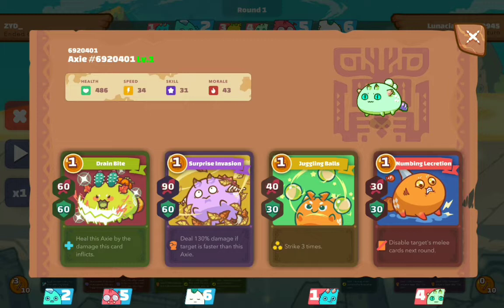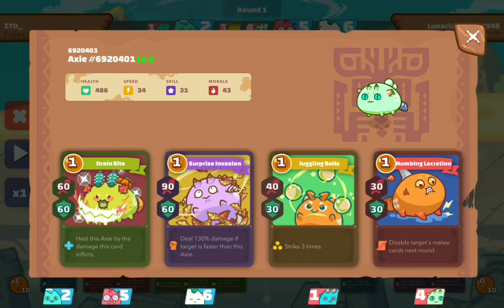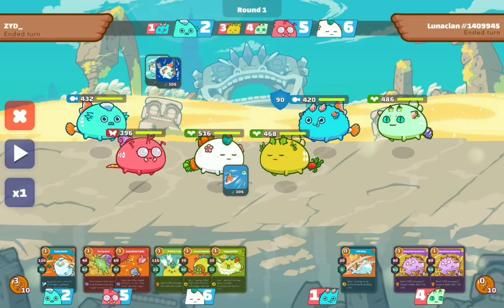Usually I see juggling balls together with poison, because it's a three-strike card and every hit also reduces the poison. So usually that's how I see juggling balls used, but they don't have poison here, so I'm not sure — maybe the juggling balls is just for damage here. Let's see what happened in the first round.